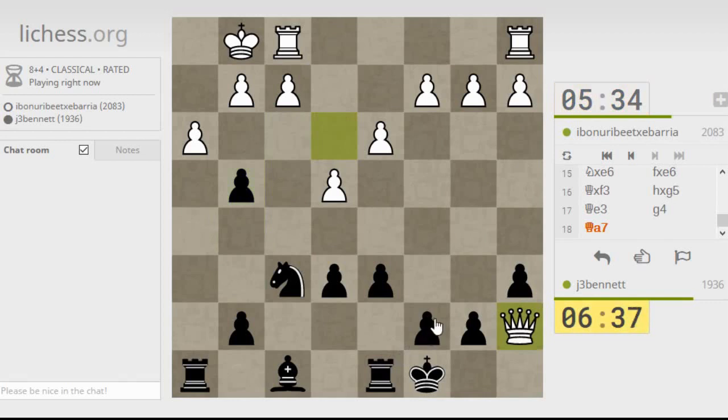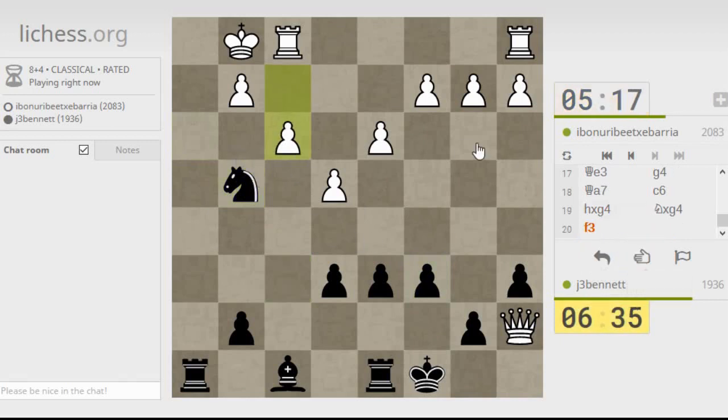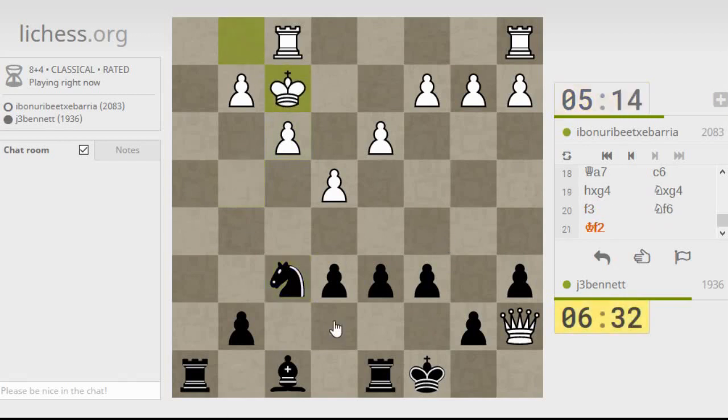He's going to come harass my king over there. I don't want to give up more pawns. No more pawns. So when he checks me, I want to be able to go to C7. The queen's still on this diagonal, so I can't play knight to E3. I guess I'll drop back here.